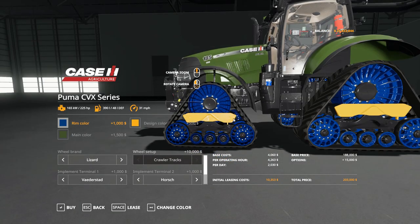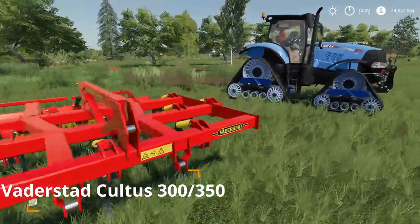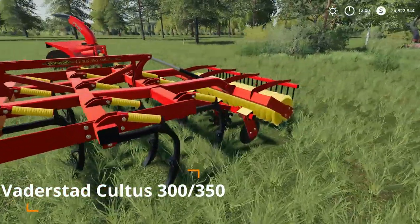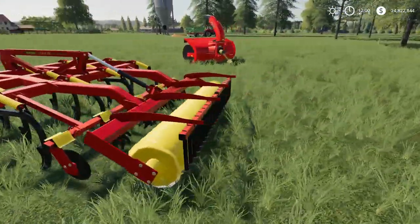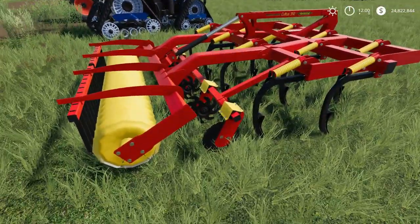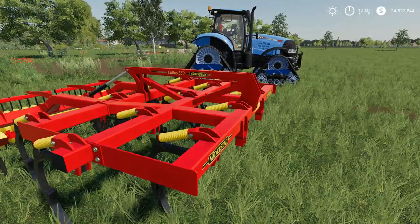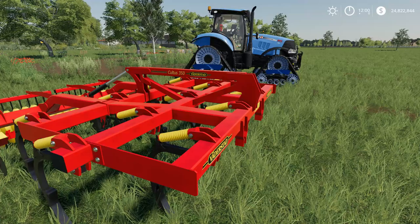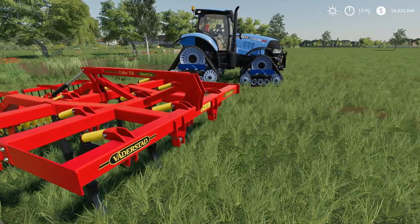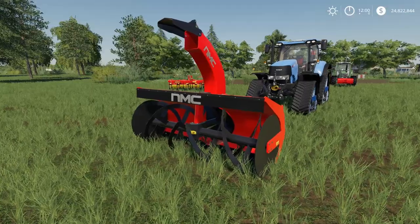The next update is to the Vaderstad Cultist 300/305. The only real addition here is a new subsoiler variant. All other previous options are still available — the different roller types, side extensions — it has quite a few options for a cultivator or subsoiler, but the subsoiler variant is the sole new change.